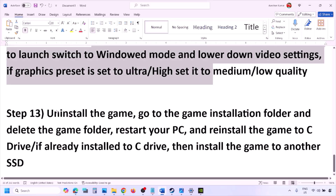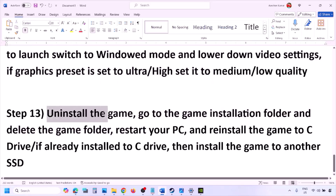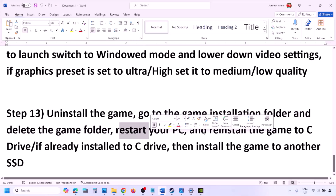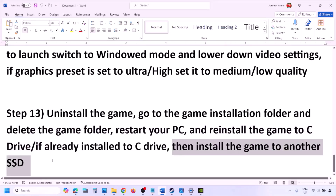The last step is to uninstall and reinstall the game. If nothing is working, go to Steam, right click on the game, and click Uninstall. After the uninstall, go to the game installation folder and delete the game folder, then restart your computer. Reinstall the game to the C drive. If it was on D, E, or an external drive, try the C drive. If it's already on C, try installing it to another SSD and then check.